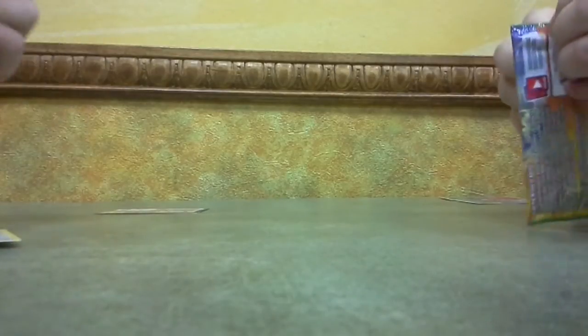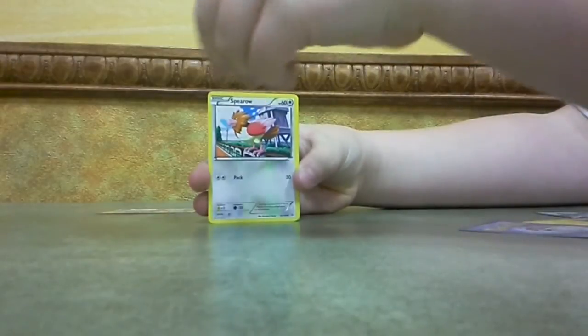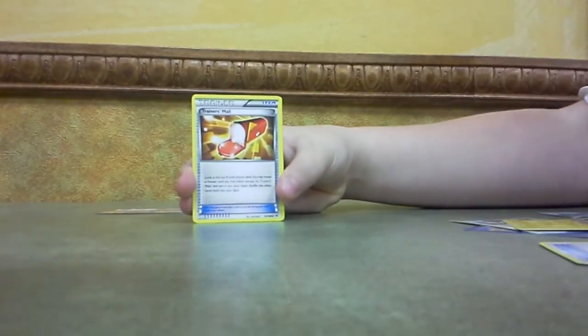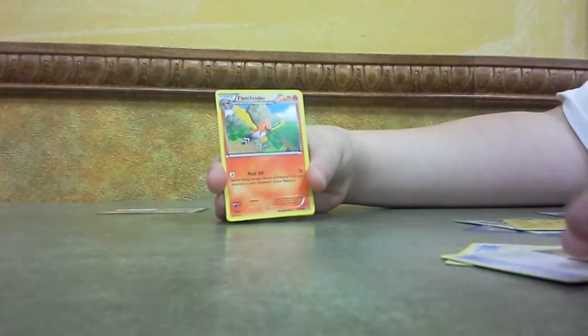I'm going to open my last pack, which is a Roaring Skies pack with a Mega Rayquaza pack art. My life kinda sucks right now because I haven't been looking forward to getting some good packs for a couple days now. And we got a Pikachu, Natu, Spearow, Voltorb, Inkay, Ultra Ball, Trainer's Mail, Carbink reverse rare, and Fletchinder. Hopefully a holo, cause it's obviously not an ultra rare — the holo is Altaria. That's pretty cool, that's okay.